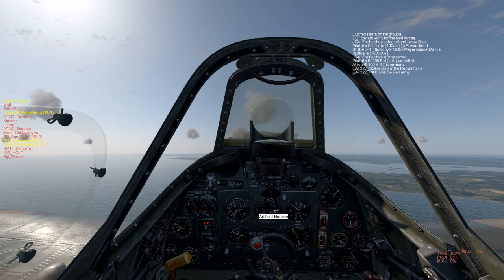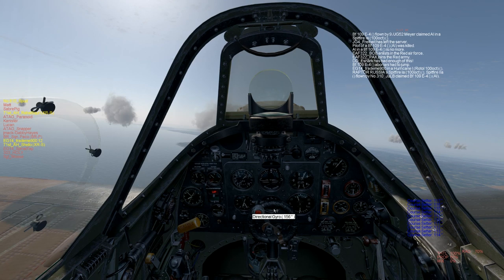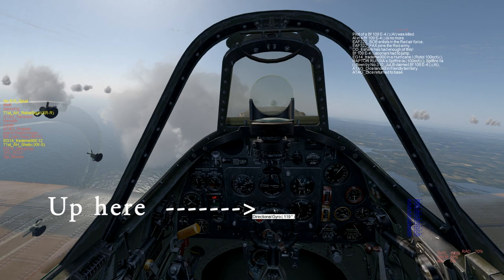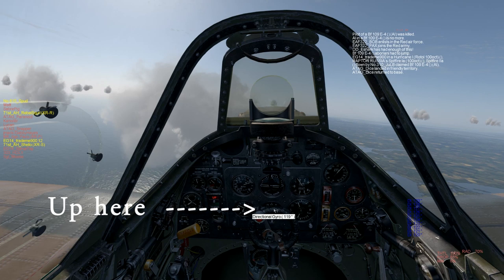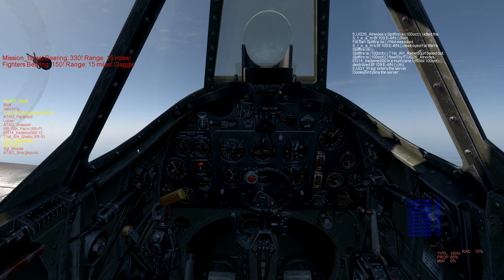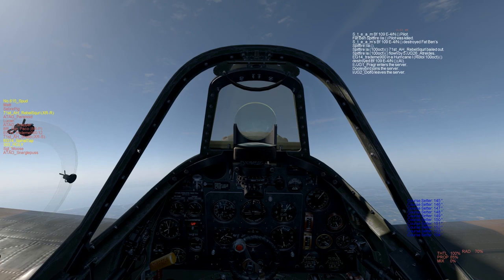Now here's what takes some practice. Your compass and directional gyro go out of kilter quite frequently, so look down at your compass and adjust it, bringing the red north to the white cross. Then you take that reading and bring it up to your directional gyro — which in this case is 1-2-0 — and use the keys you assigned to adjust your directional gyro. This has to be done frequently, especially if you've done any course changes whatsoever. Hitting Tab 7-1 again, I notice the fighter bearing is now 1-5-0, so I again adjust my course setter and directional gyro and make the necessary changes in my course heading.